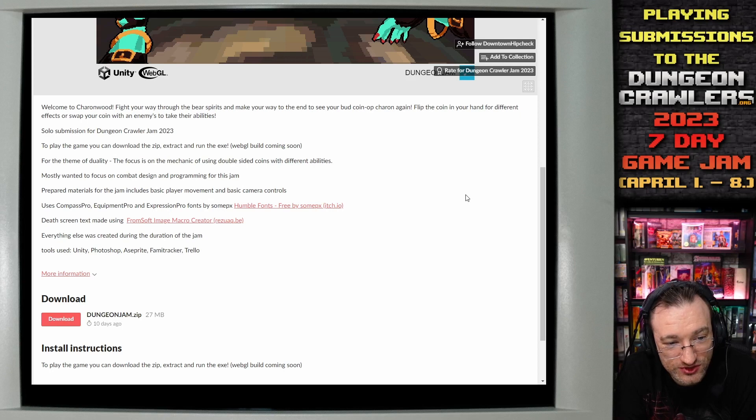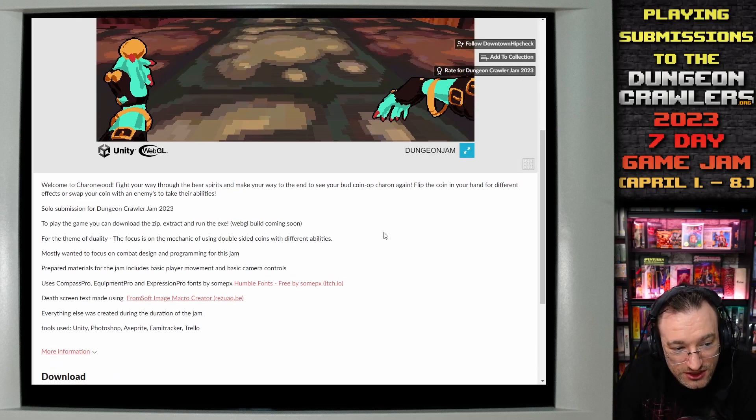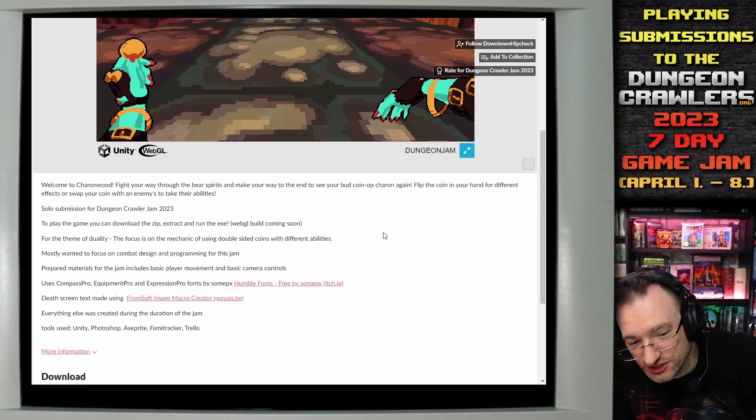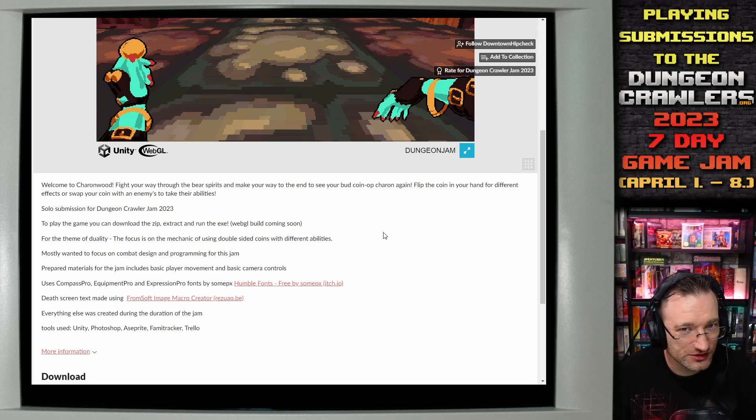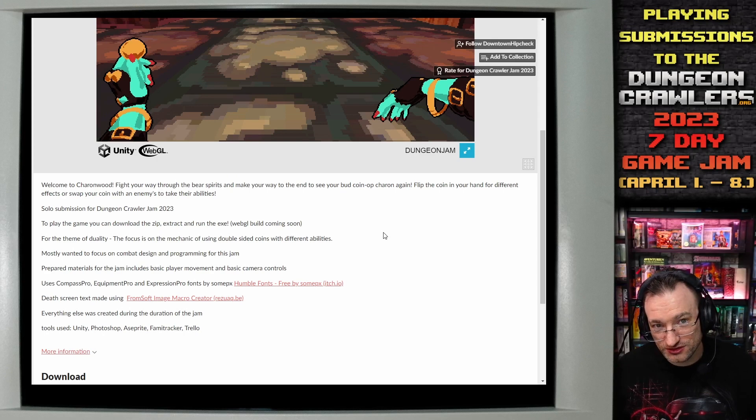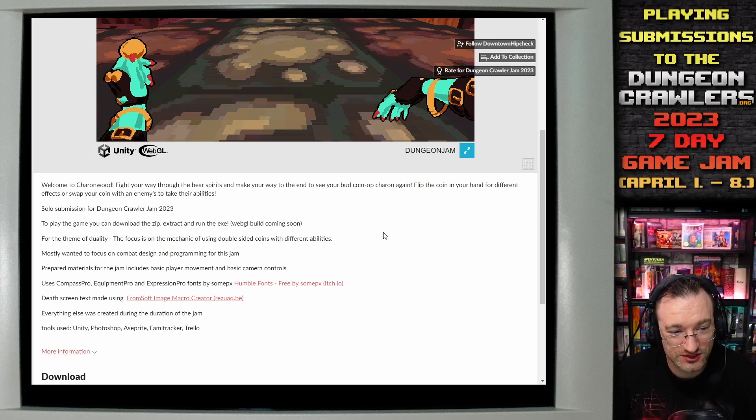To play the game you can download the zip, extract and run the exe — WebGL build coming soon. Well, this is a WebGL build here. I already downloaded the game and started it, but the issue is that it's a fullscreen window which cannot be maximized, and this basically causes OBS to have problems finding it. So I can either capture the full screen, not the game but the screen, which is always suboptimal, or alternatively I can just play it in the browser, which is the better alternative. So I will do that.